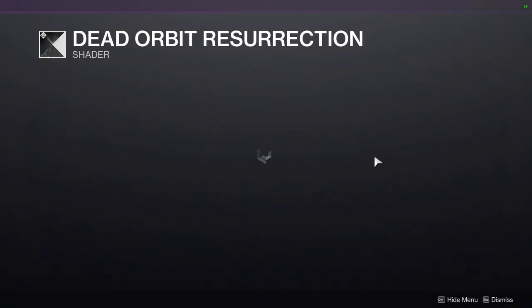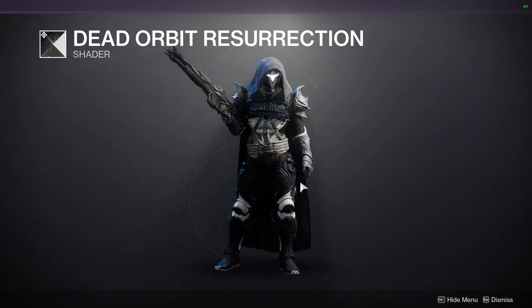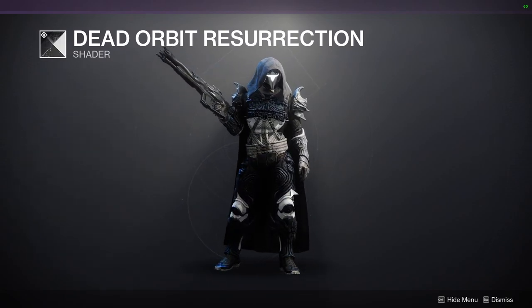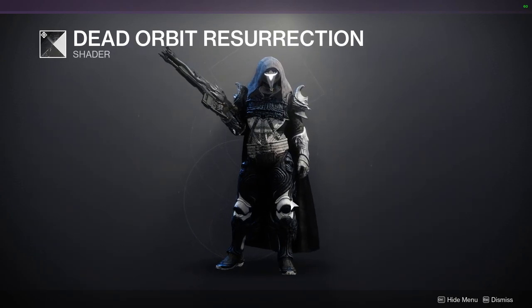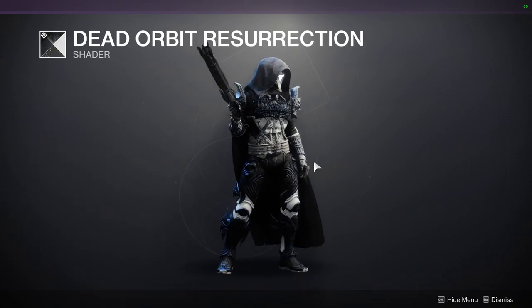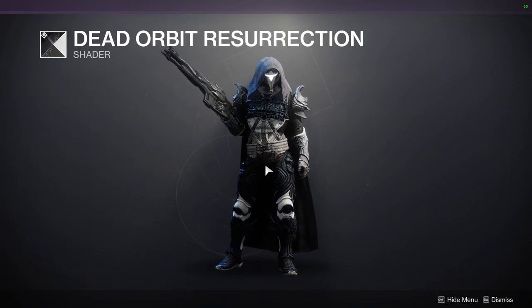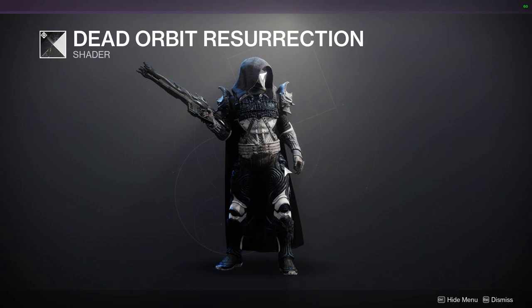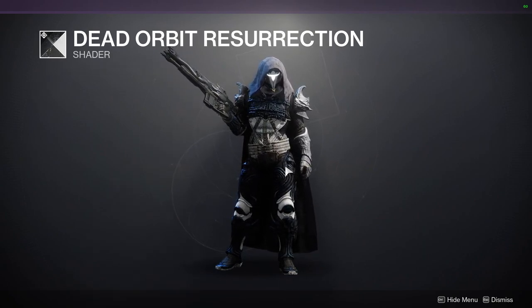We have Dead Orbit Resurrection, which is an interesting shader because this is from Curse of Osiris. It's one of the better shaders if you want to go for a really good black and white and a decrepit look, because there's a lot of old textures in this shader. So you definitely need to pick it up if you want your guardian to look like they've been through some rough times — their armor looks really beat up. This is definitely the shader you're going to want to go for.